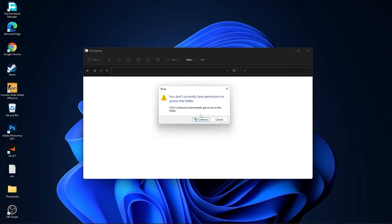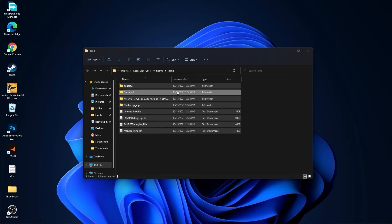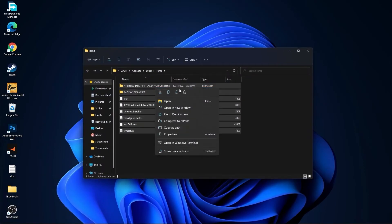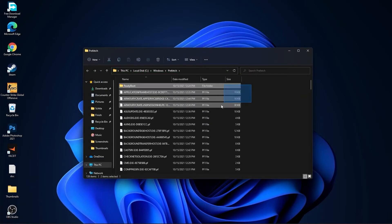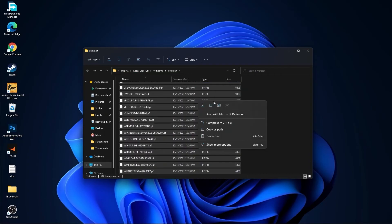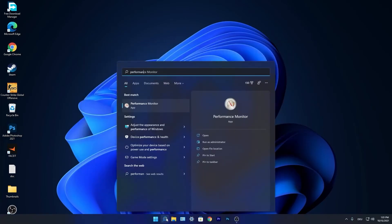Go to the search bar, type "Run", press on Run. Type "temp" and press OK, press Continue. Select all the files and delete them. Then type "%temp%" and press OK — select everything and delete. Then type "prefetch" and press OK, press Continue — select everything and delete.